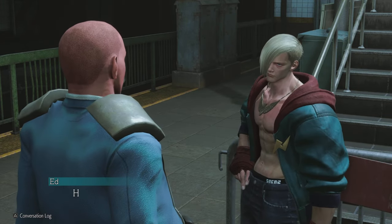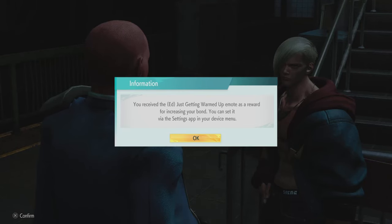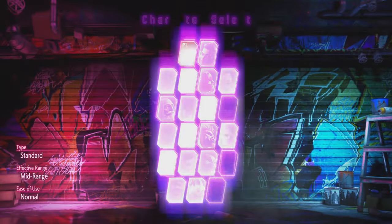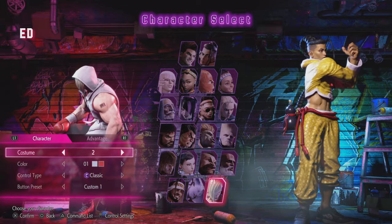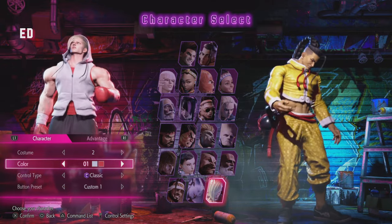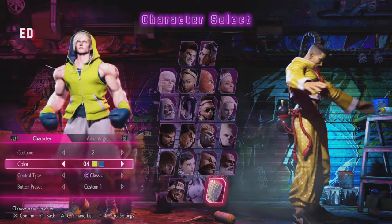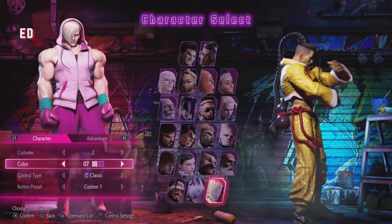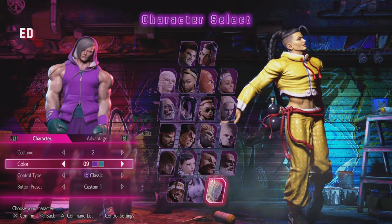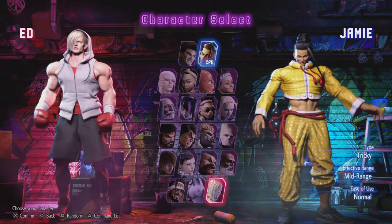I'm really excited - Ed is out and he's a really fun character to use. They changed him a lot from Street Fighter 5; he actually had some kick moves in SF5, but in Street Fighter 6 he's totally a complete boxer character. Here are all the color schemes for his second costume. A lot of people were complaining about his hair - I'm not the biggest fan either, but it doesn't ruin the character for me. I definitely like the second costume a lot better.